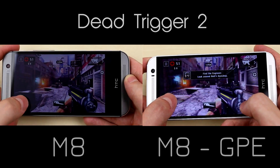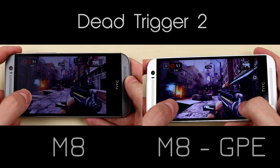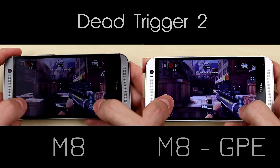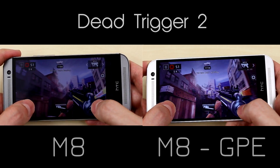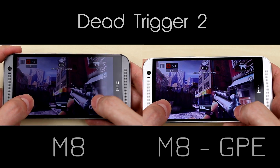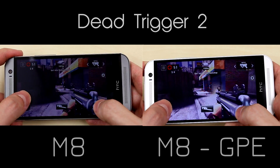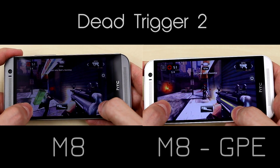The next game we tested out was the popular Dead Trigger 2. This is a first person zombie shooter, and it's said to be one of the most intensive first person shooters out there — that's probably why we chose it for the test. Once again both phones seem to play the game very well, however if you look closely the GPE once again seems a bit smoother when constantly moving around.